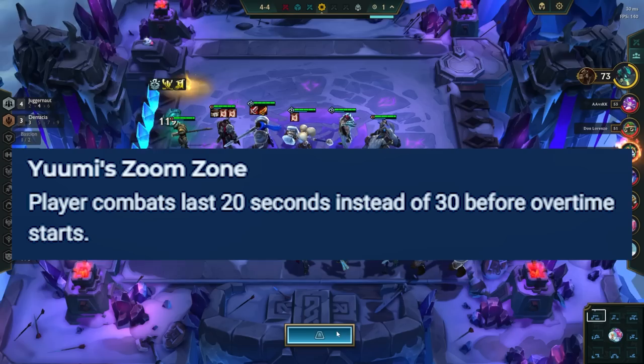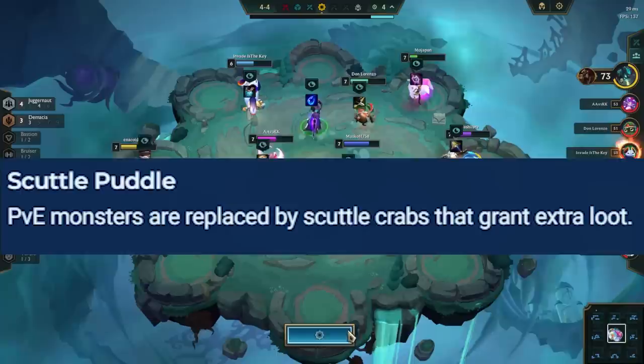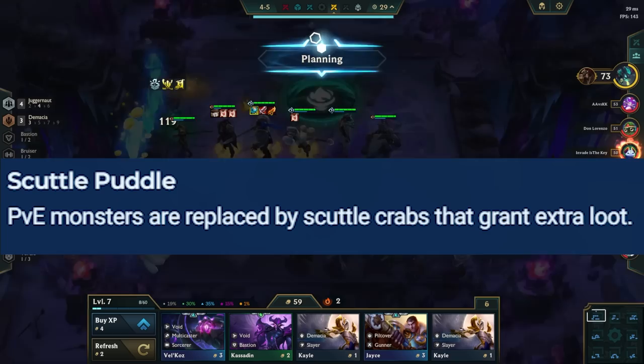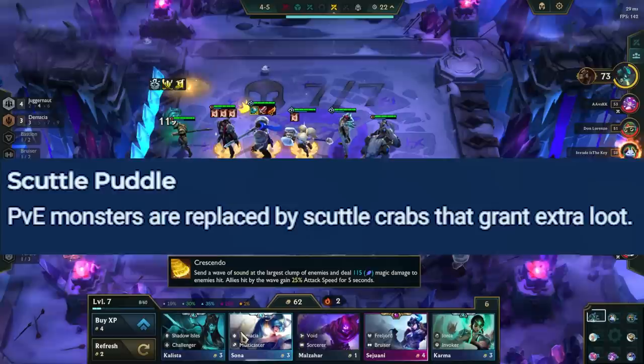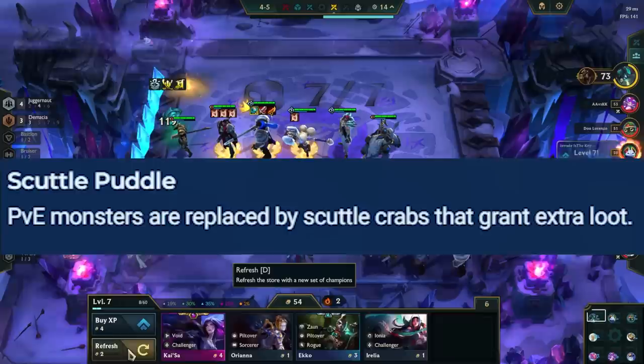Scuttle Puddle just gives more loot on PvE rounds, working similarly to the Galaxy Treasure Trove from Set 3, except you only get more gold rather than items and consumables. You also will no longer lose to Krugs or any other PvE rounds, as the Scuttle Crabs don't attack your champions. This makes it easier to open in the early game, and you never have to roll to beat Krugs on stage 2-7. Comps that like to reach level 8 and 9 are favored here, or comps that want to reroll for 3-stars, as they reach 50 gold faster.